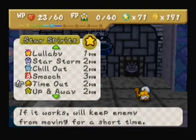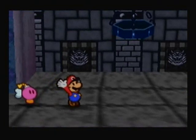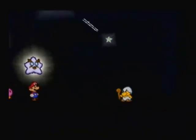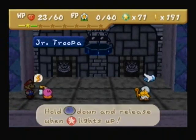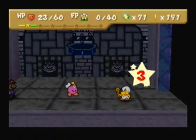I wonder if you couldn't... but that would be epic if you could use Up and Away on this Koopa — just turn him into a star and it's over. That would be epic. But that doesn't work on Junior Troopas, so whatever.